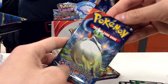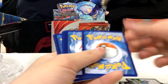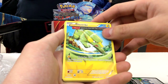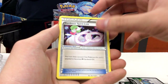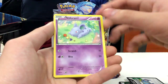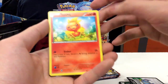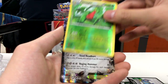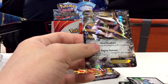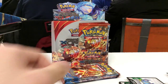We have a Mega Gardevoir pack next. So we have an Electrike Half Art, a Gardevoir Spirit Link, Combusken, Sludma, Lidoran, Trapinch, Spheal, Torchic, Reverse Hollow Growlithe, and an Aggron EX. That's a really nice pull — really, really nice. That must be a good box. It's decent.